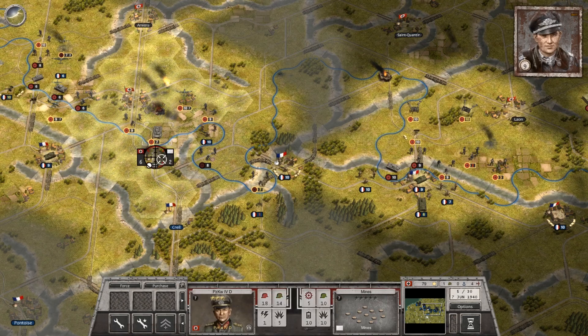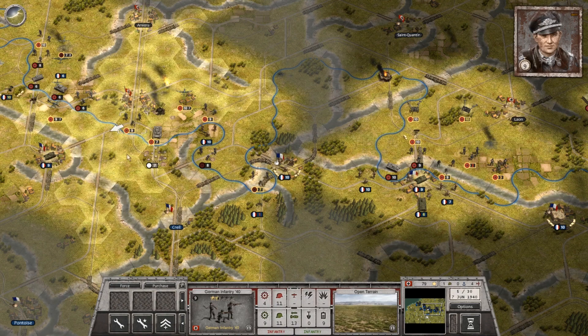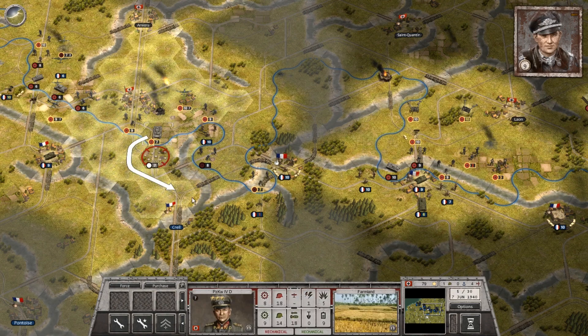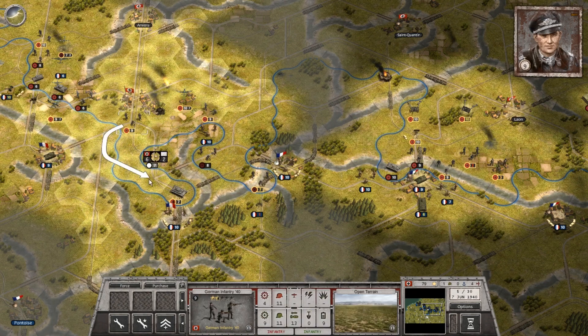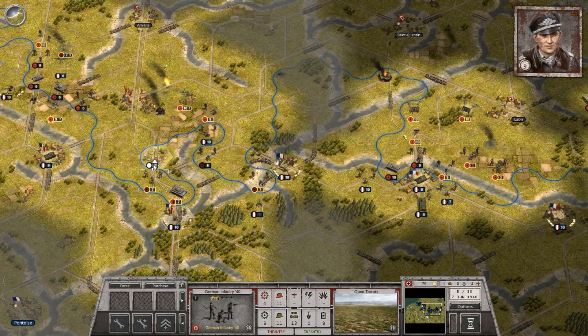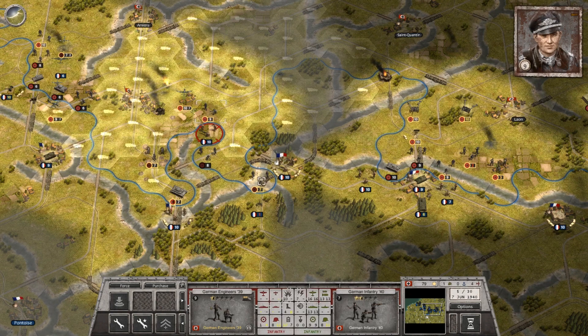Hello everybody, it's the Historical Gamer once again. Today we're returning to Order of Battle Blitzkrieg, the DLC which allows you to play Order of Battle World War II from the German perspective in the initial campaigns in Europe as you attempt to replay the conquests of Germany during the early phases of World War II. In our last video, we started the drive on Paris, the first part of the Battle of Northern France. In this video, we will continue that action.